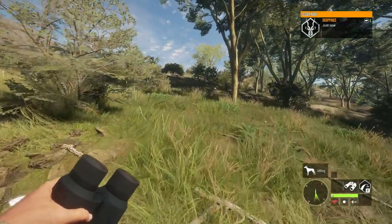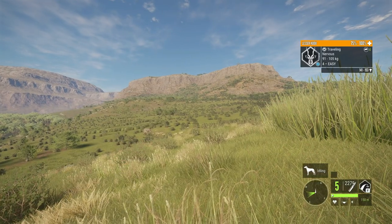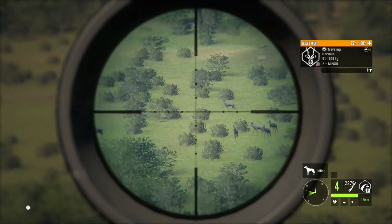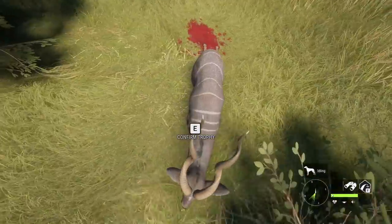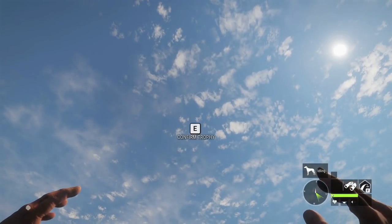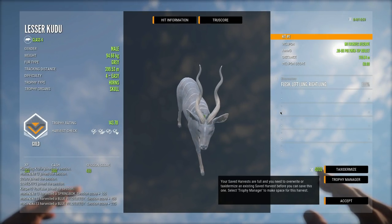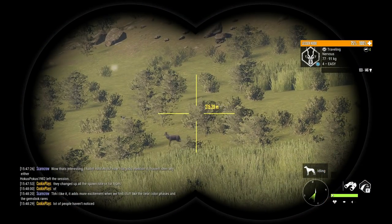We'll continue running up here and take a look at all of them as they come back, just in case we missed a rare or a level five. If I were to guess, that's probably a mid-140s kudu, but it's always worth a shot. We might as well try to get it down and see if we can get another decent estimate kudu in this group. Here is our little kudu — just by the looks of it, the spread is not very good, but it's a cool looking kudu nonetheless. It is a gold 143, kind of what I expected. I love the way these ones look, so not all bad.